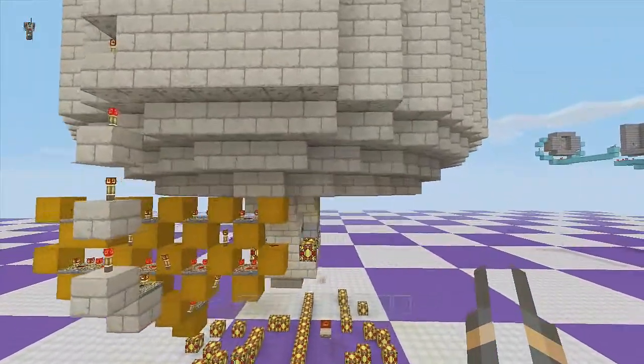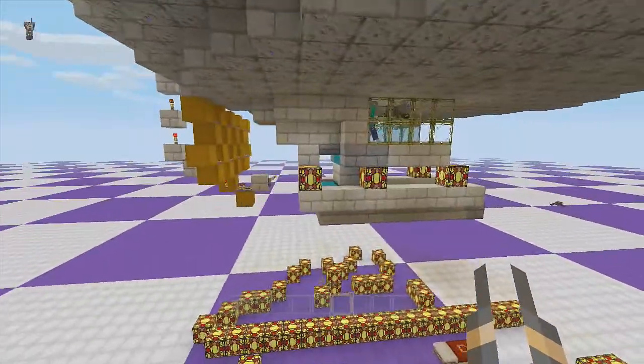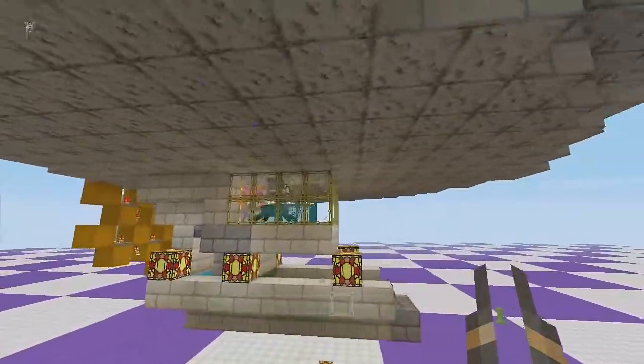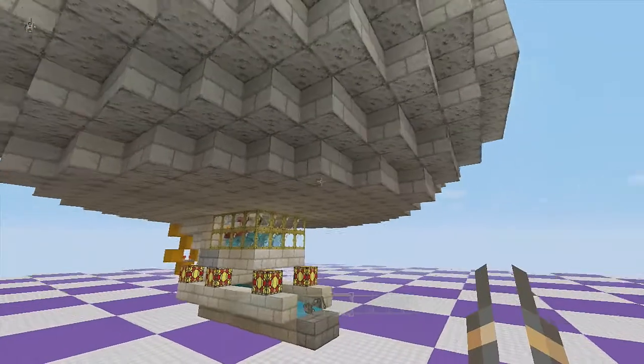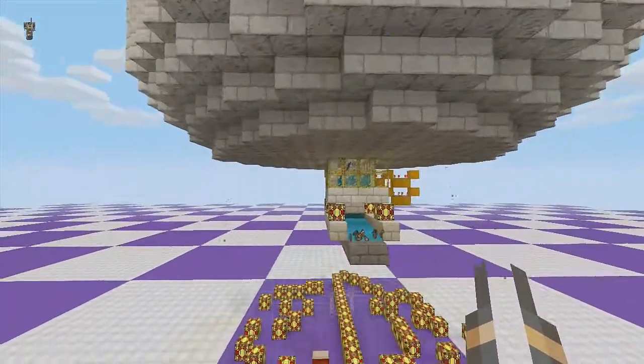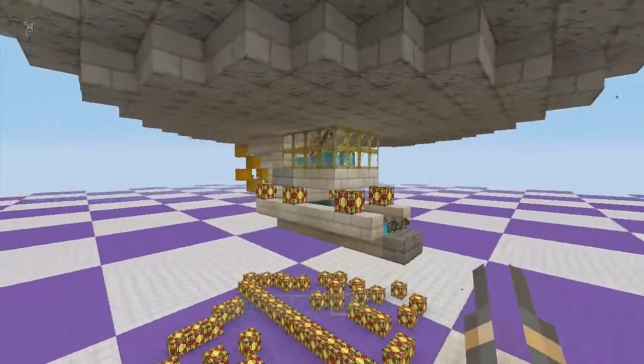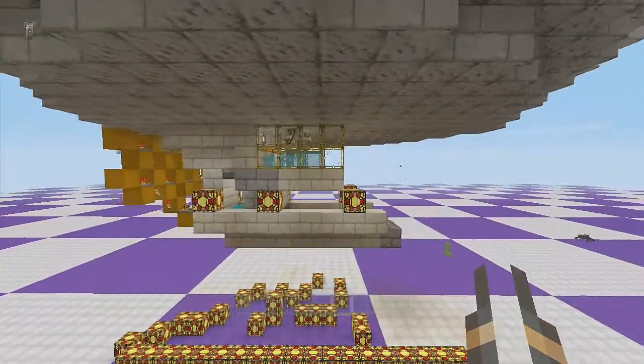What's a little bit more special about this one is that we have a floor flusher, so all the pads on the inside are completely flushed and all the mobs get pushed off the pads faster and down into here. That's what makes it more efficient and more awesome.